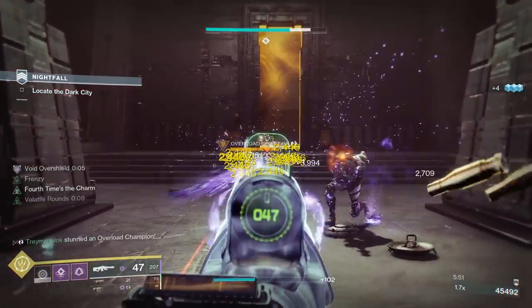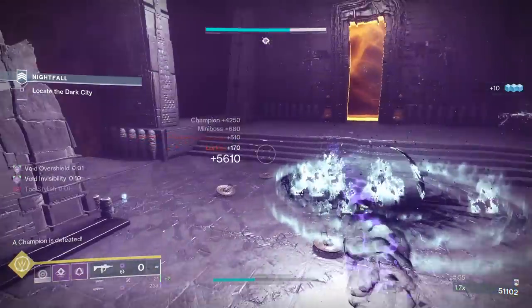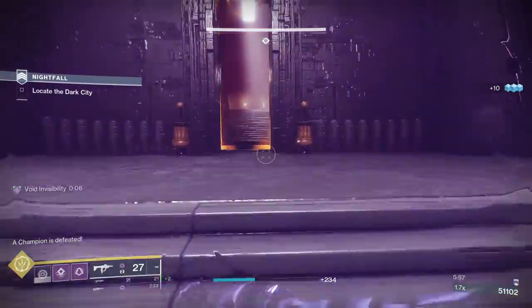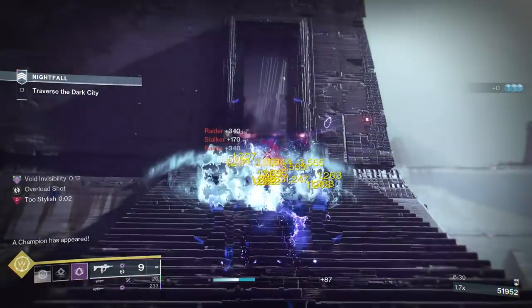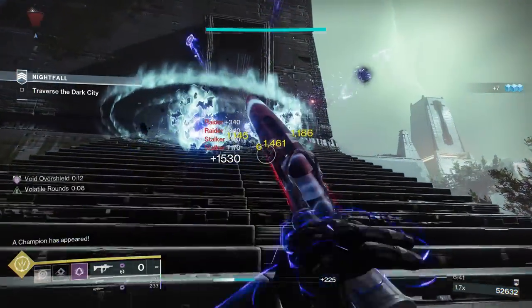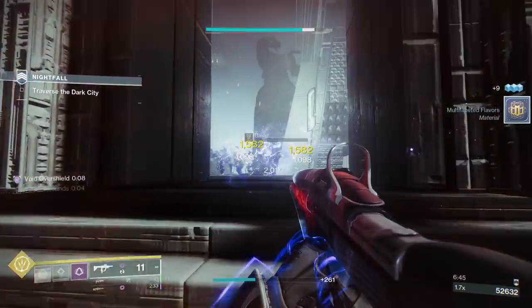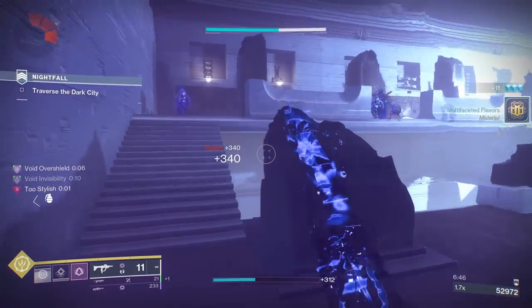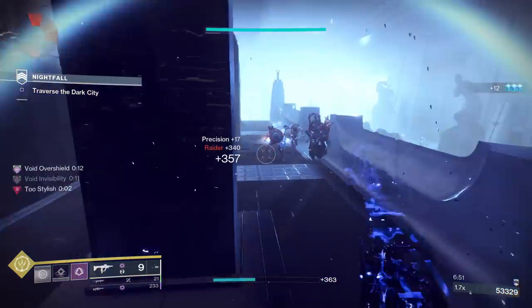That way you get a damage boost and a reserve overshield for you and your teammates. In harder content, the way I like to play is by taking my time between each invis phase — kill an enemy, go invis, think about where to reposition, then rinse and repeat until all enemies are dead. Don't be afraid to perform finishers on enemies, as this also makes you invisible. So if you are out of abilities, you can always go for a quick finisher to reset.